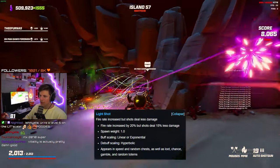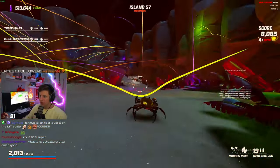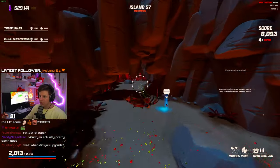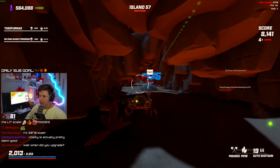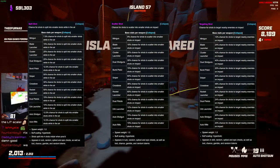If you want some more fire rate and want to get a full auto shotty going — a machine shotty — knock yourself out. Find some Juiced, find some Light Shot (it does decrease your damage a little but increases fire rate), Supercharge — knock it out of the park with that fire rate. If you even want additional projectiles, fine: Split Shot, Scatter Shot, Targeting Shot — all of those are nice.